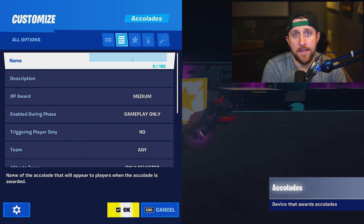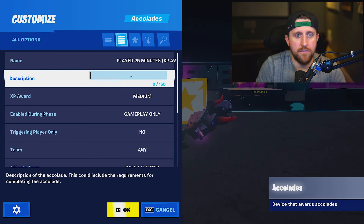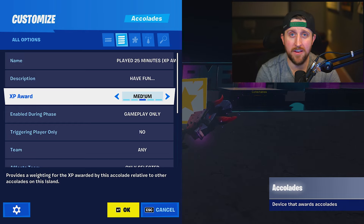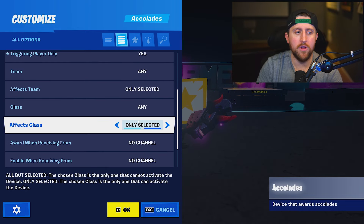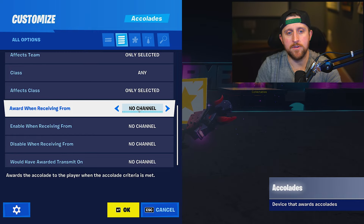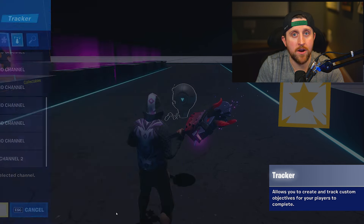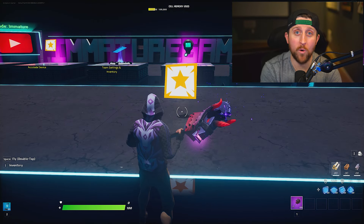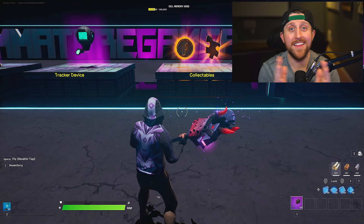Now grab an Accolade device, place it down and interact with it. Name it 'played 25 minutes' and add a description. For XP award, since 25 minutes is a long time, I'm going to set this to medium. Make sure triggering player is set to yes. Leave the other settings alone, then make sure 'award when receiving from' is set to the same channel as 'when complete transmit on' on the tracker device — we set that to channel two. And now we have playtime XP awards set up in our map.